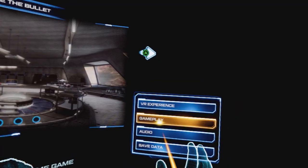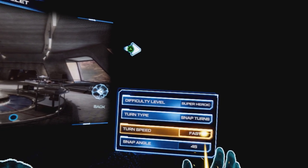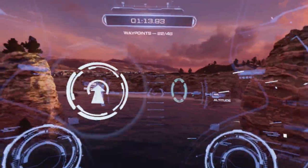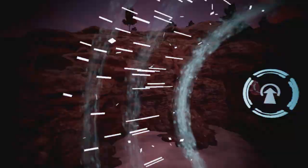The first thing you're going to want to do is set up your VR so that it's comfortable for you. I kept all my settings to the default with the 45 degree snap turns. You might be able to handle fast, smooth turning and find that better for you. I couldn't — I liked the snap turns myself.